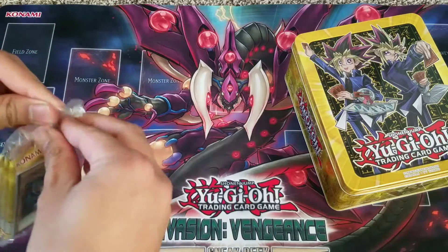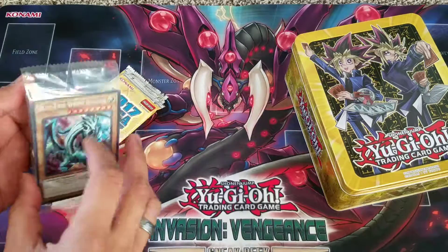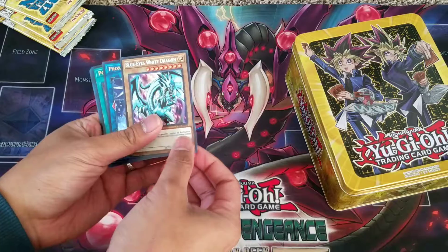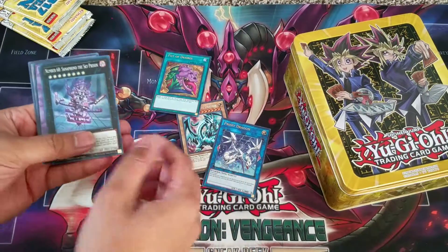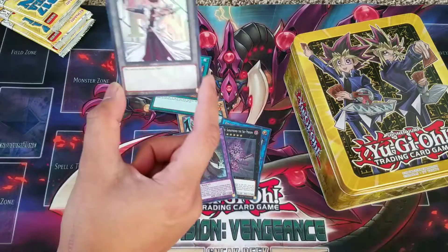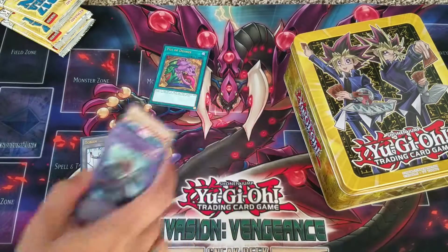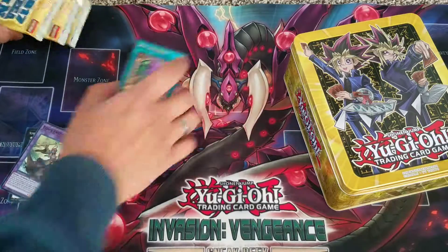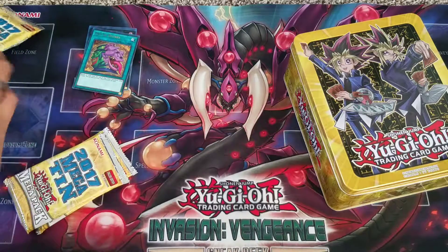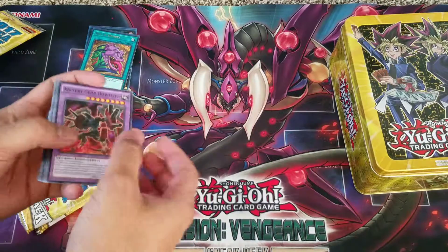So we get our three Mega Packs and our promo. I know you've probably seen like 10,000 mega tin openings, but this is my first time so I just want to see what's inside. We get our alternate art Blue Eyes, Proxy Dragon, Pot of Desires — which I need — one Solemn Strike, one Sky Prison, one Nitemare Soundox, and one token, which is the sickest token I've seen in a while. Sorry for the noise in the background, I have my cat and dog out playing. Pot of Desires was the main card and now we've got it, so let's see what we get from the Mega Packs.